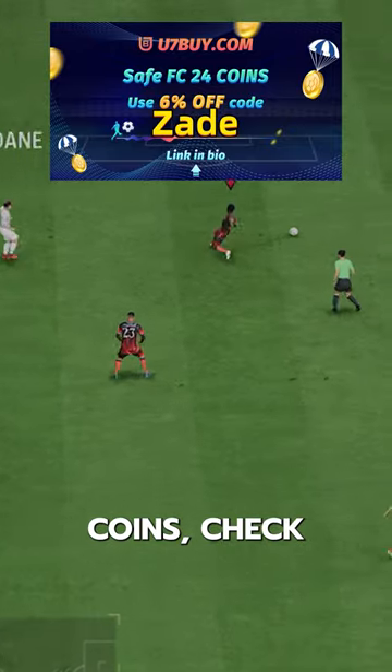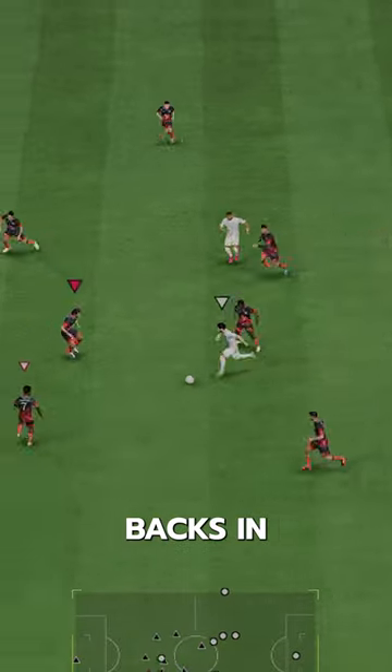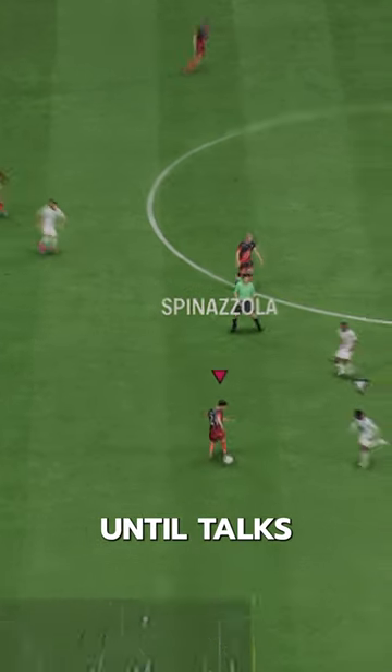If you need FC24 coins, check U7 by CodeZade for 6% off. We are now going to see Maldini and Van Dyke as centerbacks in almost every single game of FUT Champs until Tots.